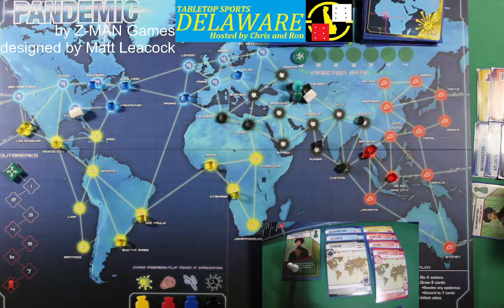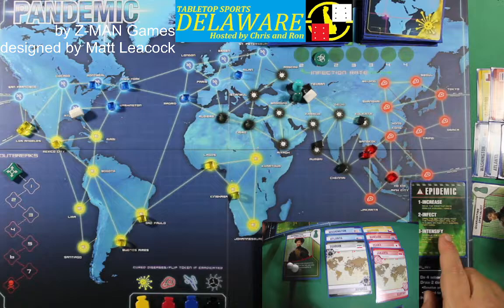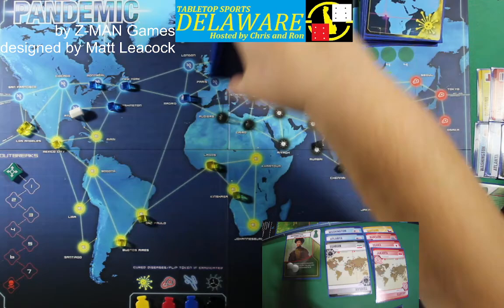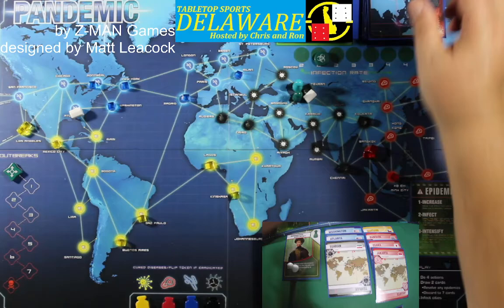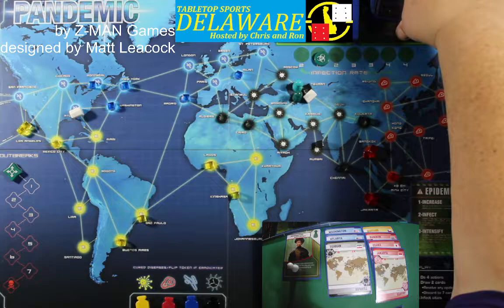Draw two cards — Epidemic! So this is how you do an epidemic. You move the infection rate marker forward one space. Second, draw the bottom card from the infection deck and put three cubes on that city. Jakarta gets three cubes — circle gets a world of hurt. Here's the good one — intensify: shuffle the discard cards and put them back on top.